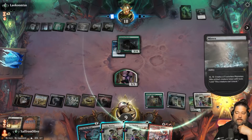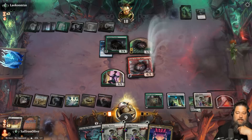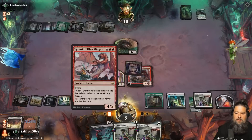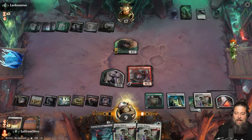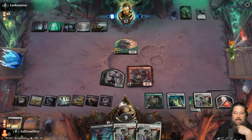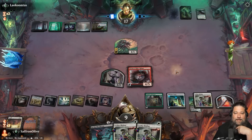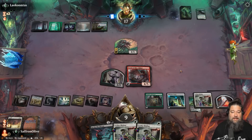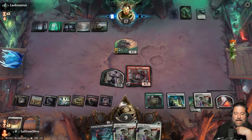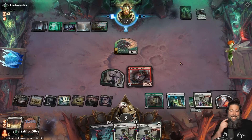We discard Sunfall and play Tyrant of Careridges to kill the Prowler. One of the things I like about this deck is even though the big game plan is reanimation, we can actually play most of our spells — it's not like we're locked into huge seven/eight/nine drops. You can just hard-cast Tyrant of Careridges. We get to draw three more cards with Courier's Briefcase and we have three removal spells in hand, so we're not about to die anytime soon.